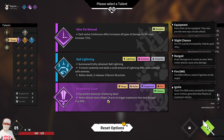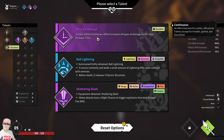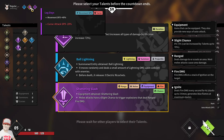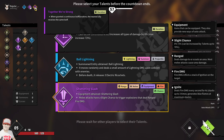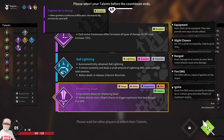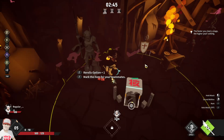Trigger explosions that deal range fire damage. Duration: each active continuous effect increases crit rate by two. When granted a continuous buff duration, the nearest unit receives the same buff. Wait, you're not going to turn me into an idea are you? That'd be weird. No. That would be funny though — are you sure? All right, let's do it.